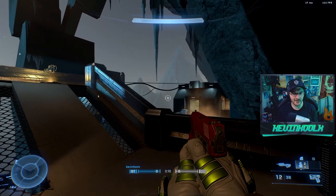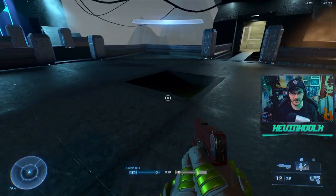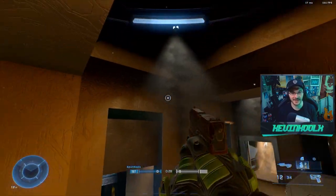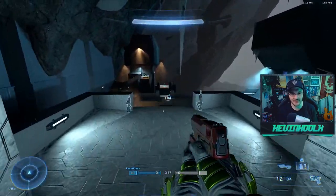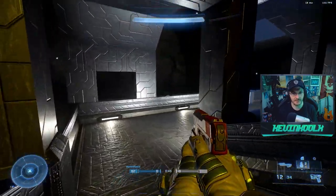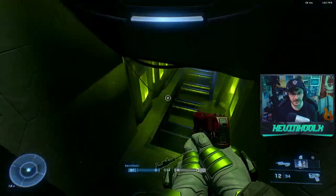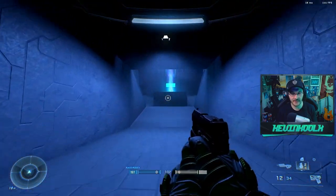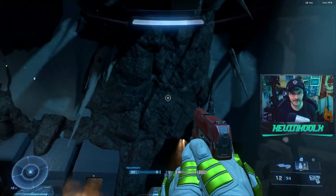We can't talk about map remakes without talking about Unique's version of Lockout, which is just so incredible. He does a one-to-one recreation of Lockout — guys, it's just Lockout in Halo Infinite. I made a video on this map too. What Unique does is really cool: he imports the map into a program like Blender, figures out all the different points of interest, copies all the points, puts them into Forge, and basically uses it to trace the map. Look at this bottom area — it's straight out of Halo 2. It's Lockout from Halo 2, and it's incredible.